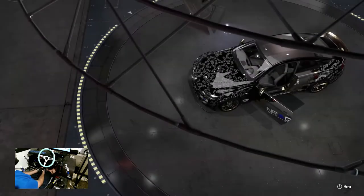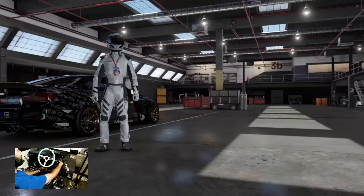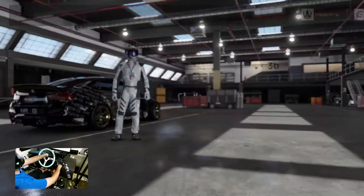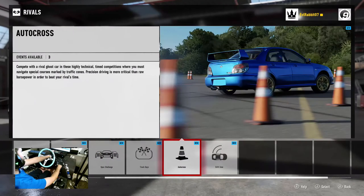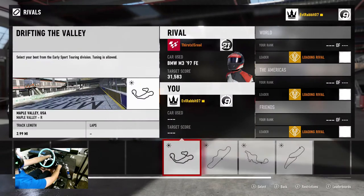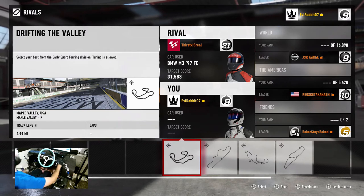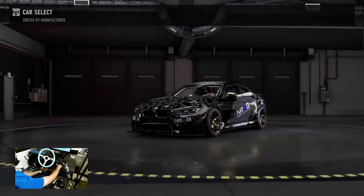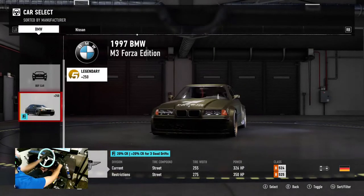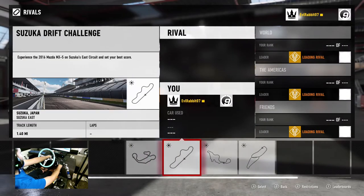Let's get into some rivals. We're going to go to track day, drift zones — looks like we are going to be drifting at Emo. We'll go Maple Valley. Our first person we've got to beat at Maple Valley is 31,000 points. I think that's very doable in this M4 — oh, it's not gonna let me use the M4.